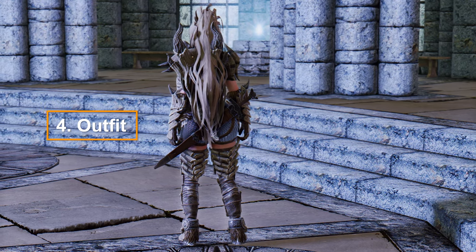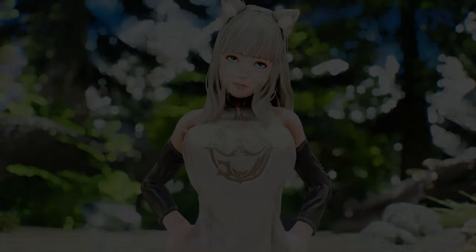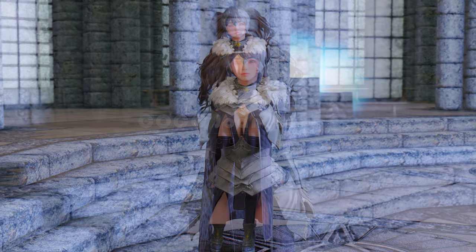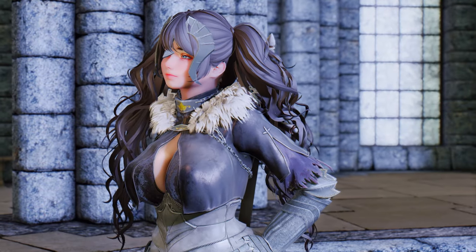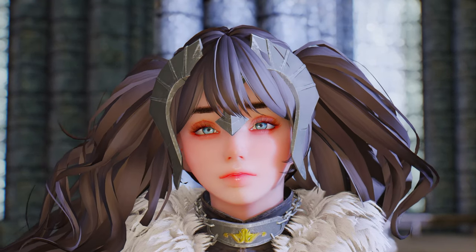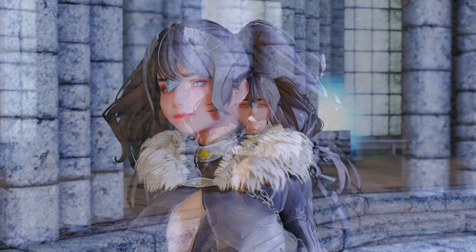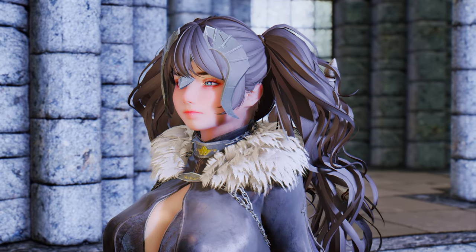Next, I'd like to introduce you to three noteworthy outfit mods that have been recently released. Firstly, we have Coco Joan of Arc. This mod brings a high-quality outfit to Skyrim, inspired by the character Ruler from the anime Fate Apocrypha. The helmet is designed to cover only the outer edges of the face, allowing the full face to remain visible. The fur shoulder embellishments add an extra layer of elegance to the outfit.